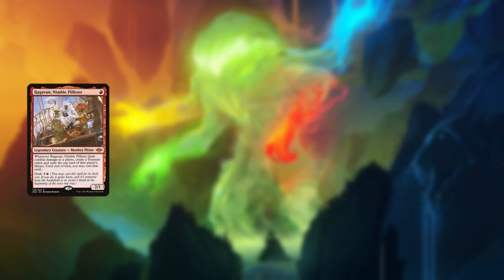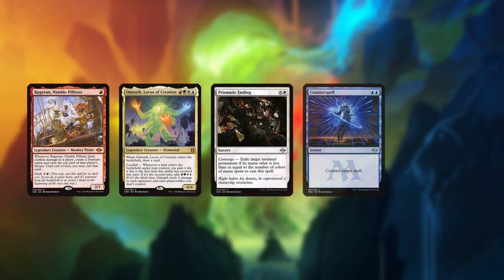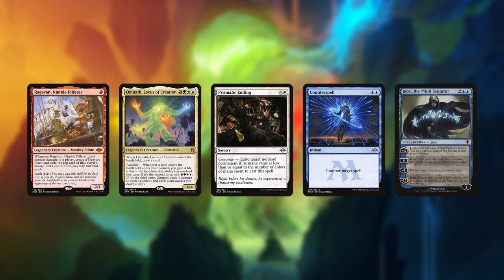Bottom line, the deck can fight anything. It has fast creatures, cards that replace themselves, cheap removal for both creatures and other permanents, counterspells, and card advantage engines to dominate the late game. It fights on every axis you could want.